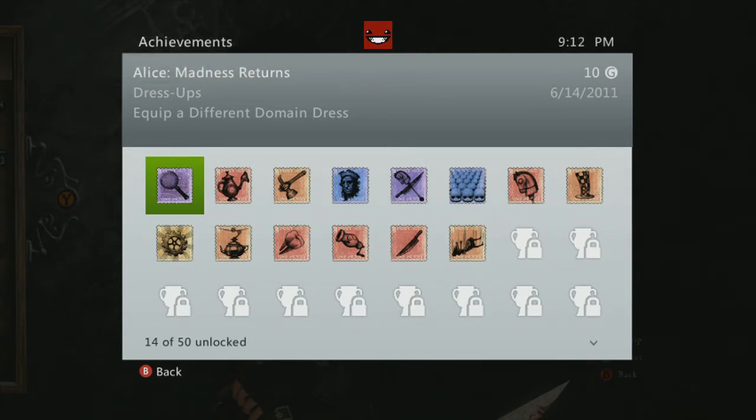There's also a DLC pack on the marketplace called Weapons of Madness and Dresses Pack. It has a bunch of weapon upgrades and dresses and stuff like that, which will actually boost your performance in the game — like there's one that makes you do 50% more damage. They're actually really useful.